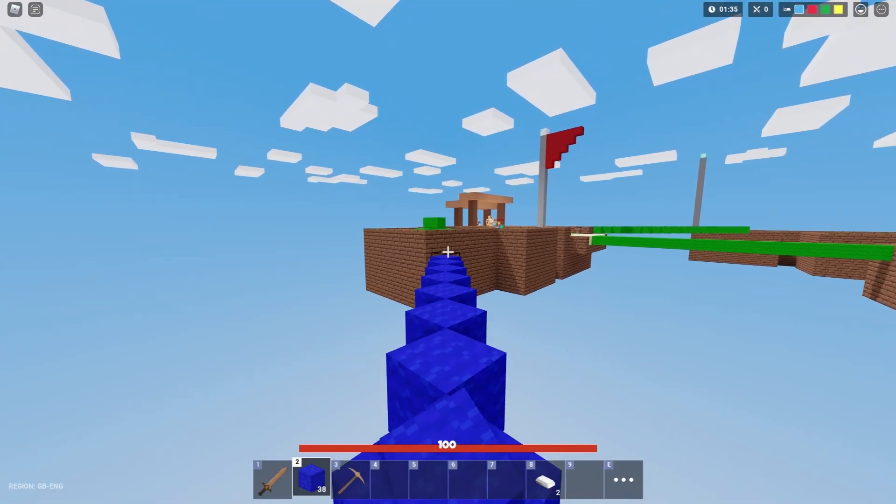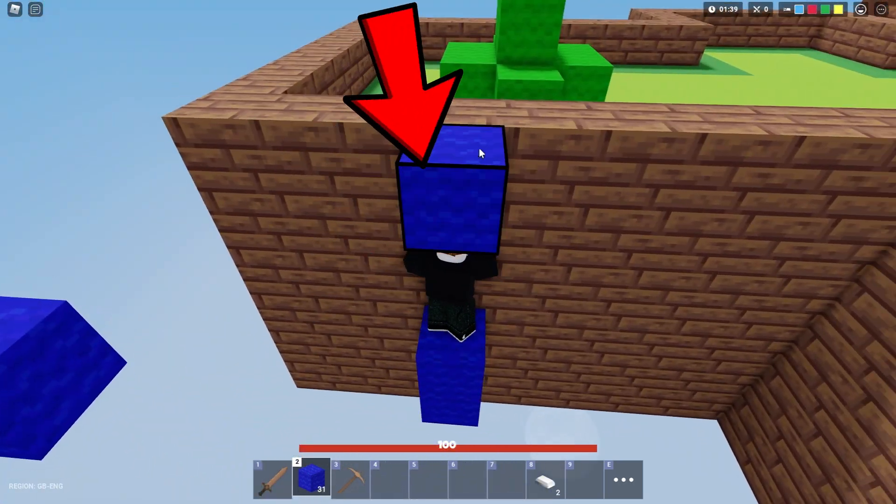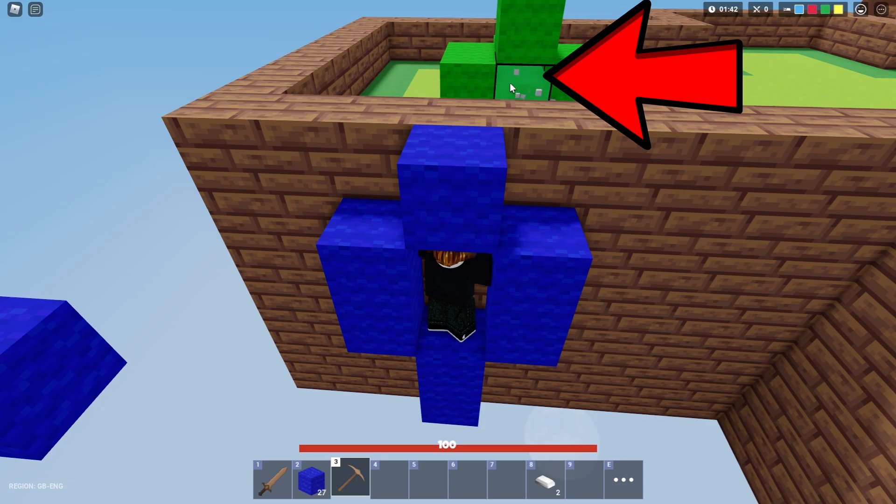My favorite bed breaking method is going underneath. On some maps, beds are closer to the edge of the map, so you can take advantage of that. You just have to land the block clutch and lock yourself in to the point where the bed is visible, and then you can take out the bed easily.